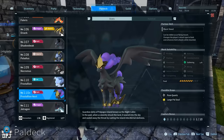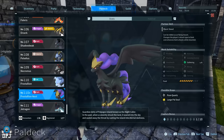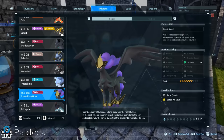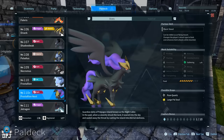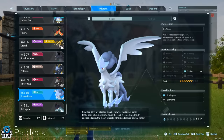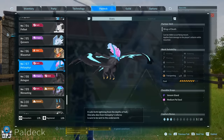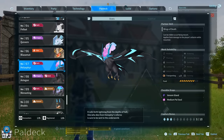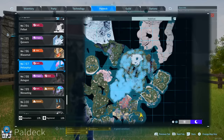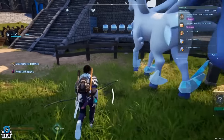For Gathering, the one pal with level four is Frostallion Noct — not regular Frostallion. To get this pal, you actually need to breed two specific pals: Frostallion and Helzephyr. Breed these two together — they must be male and female — and the egg should give you Frostallion Noct, the only pal I know of with level four in Gathering.